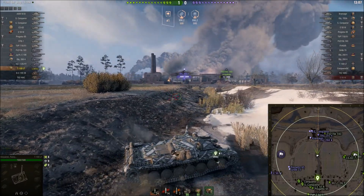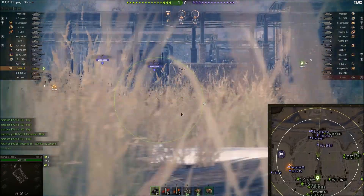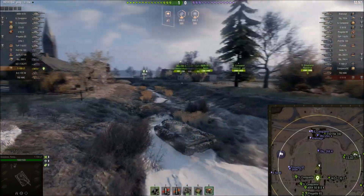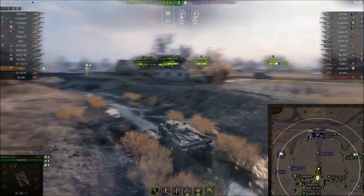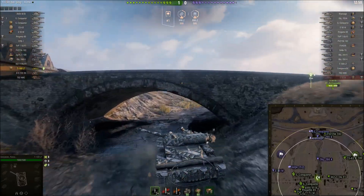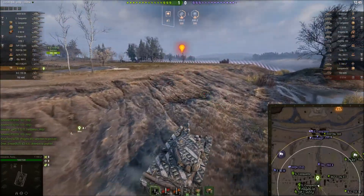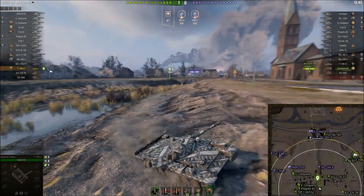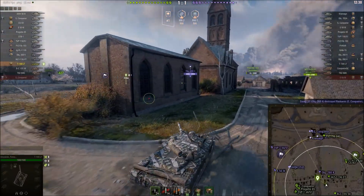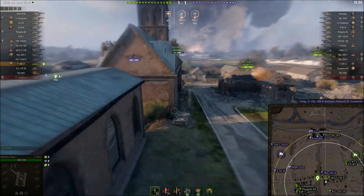Pansy gets spotted and manages to avoid getting slapped by that Object. The Object comes down into the ditch and Pansy wisely goes somewhere else. The friendly team has hard pushed down the K and J line and, to be fair to them, they are pushing — not just sitting there. The match hasn't got off to an amazing start for Pansy: no assistance damage, no damage of his own, all a little bit awkward.